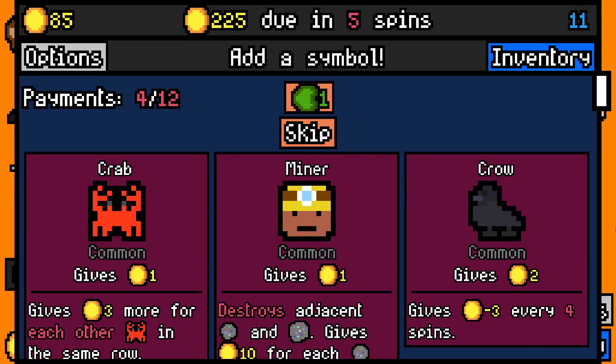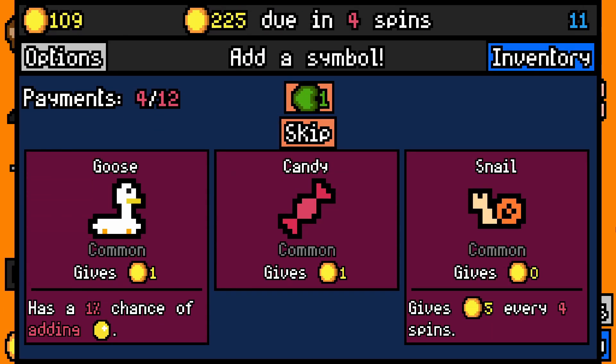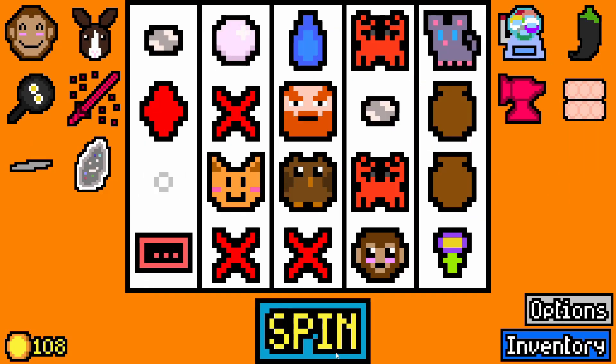Really need a hooligan. We'll take another crab and get rid of some items now — or an item. That's a skip. Let's get rid of something. The coin can go, that's fine.